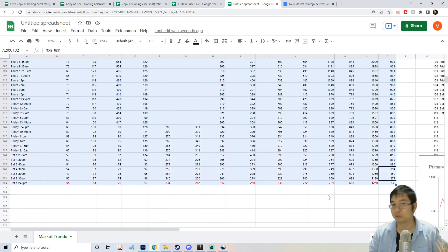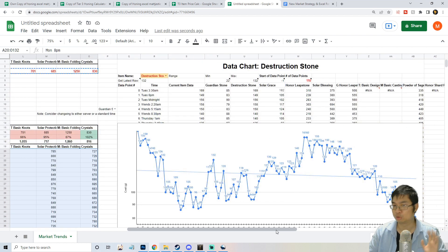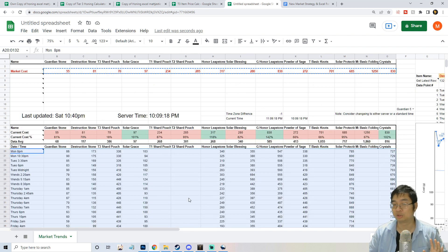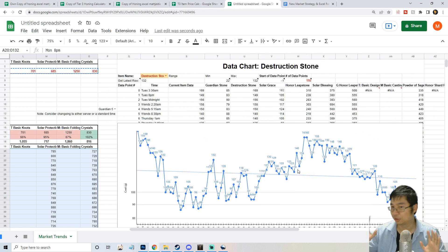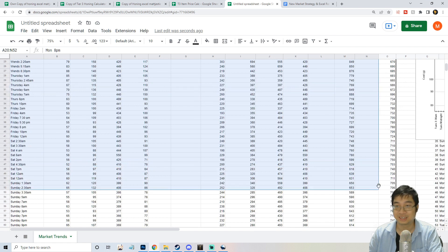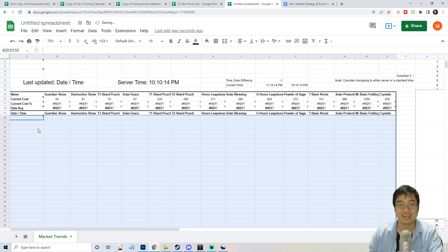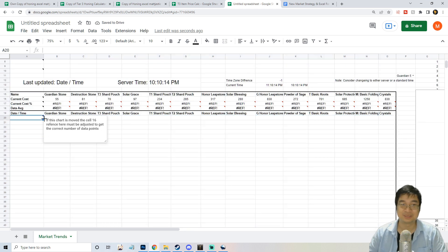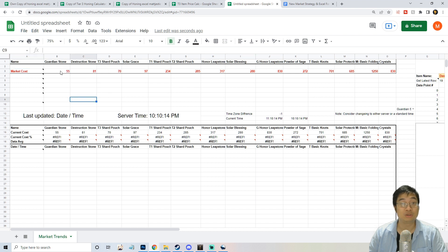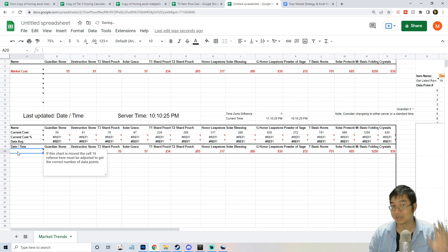My server data can still give you a prediction of a trend, but the actual values will be off. If you want to build from scratch, you can view my copy to see the trend while building your own. Delete all the existing data, then enter the new data from your server onto the rows and build the data from scratch, starting with the date — for example, Sunday at 1 a.m.